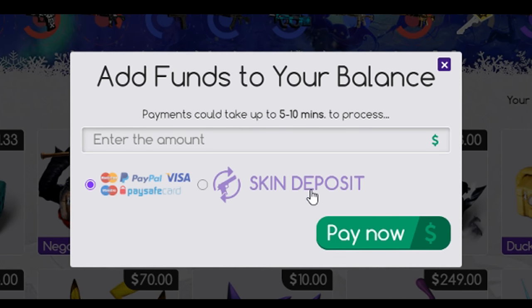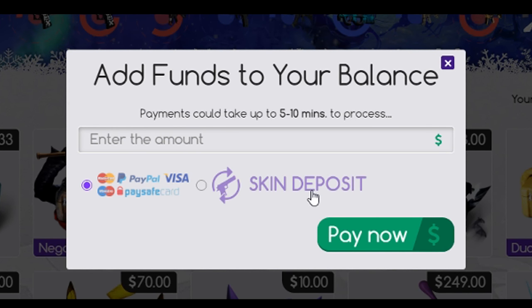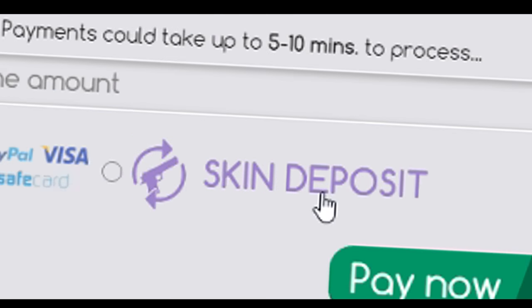Also, if you want to deposit, you can actually deposit skins now. So if you have any skins that you don't use and you're willing to gamble for another decent skin, then you can always deposit your skins, because it's better than real money.